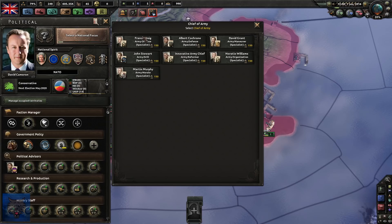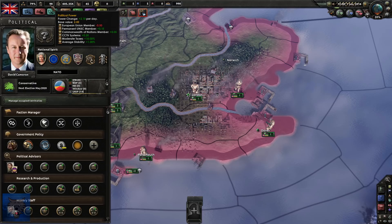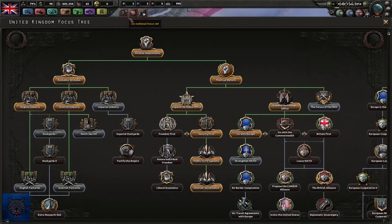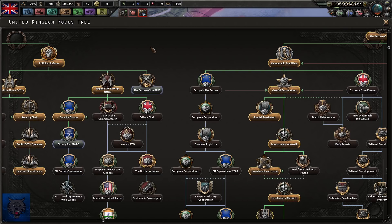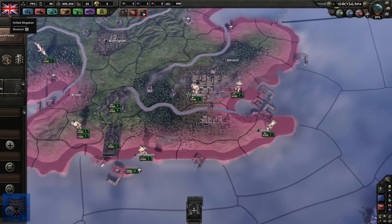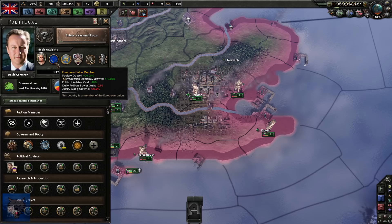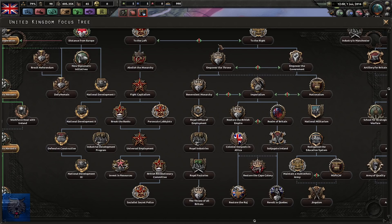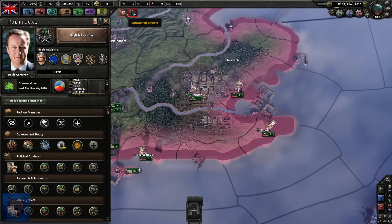I'm actually going to go with army offensive. I do eventually want to change my export focus and probably civilian economy, but we'll get more political power by the time we even get around to declaring war. Let's have a look at our national focus. There's actually not too much we can do - I was tempted to download a Britain focus mod which updates Brexit and a lot of that stuff, but it's not compatible with the chaos mod. I would prefer to play the chaos mod where modern countries go toe-to-toe with other factions, so I'll simply upgrade military factories.